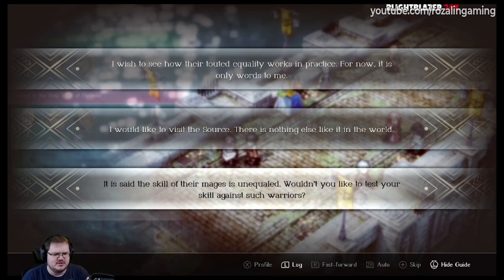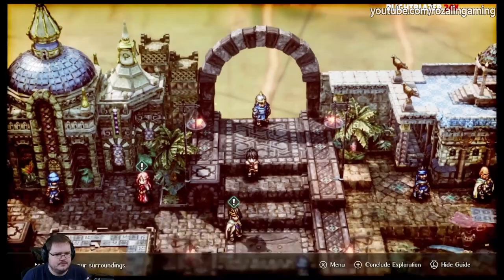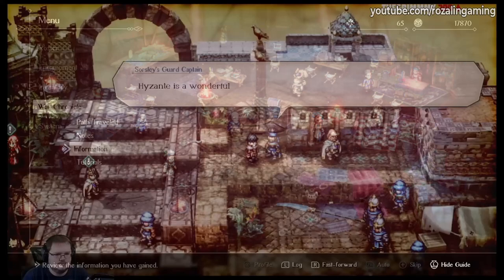In order to give yourself the best chance of convincing your party members, I highly recommend that you talk to everyone and fully explore everywhere when given the opportunity to do so during exploration events. Making sure that you do this will reward you with information that can unlock more dialogue choices when trying to convince your party members to make a decision.